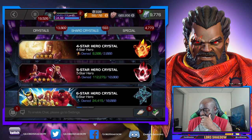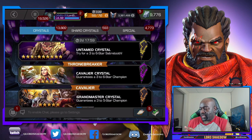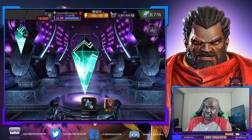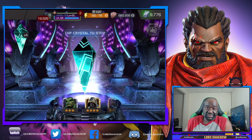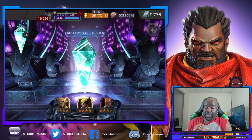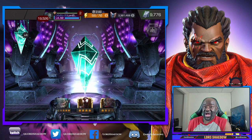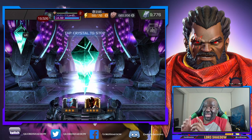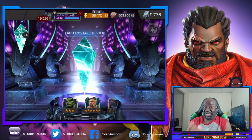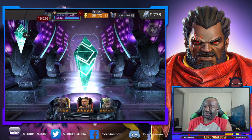All right, so before we do the featured, let's do the five Cavalier Hercules crystals, because if we did pull him from one of these then we wouldn't need to open a featured. See what we can get — if not, I will be more than likely grinding for him next week. I'm already prepared for that, but these are the final tries. I know I said 'final' in one of my previous videos, but I didn't know these crystals were going to be available again just before the arena. So this is actually my true final try, and I had forgotten about the gifting rewards.